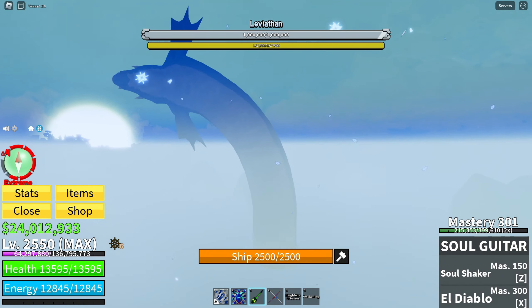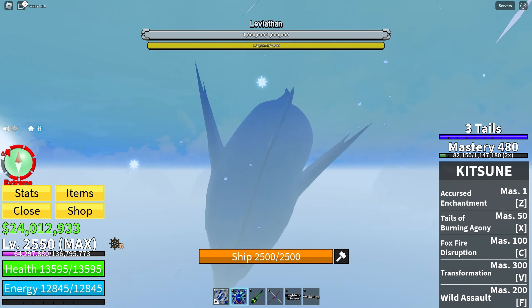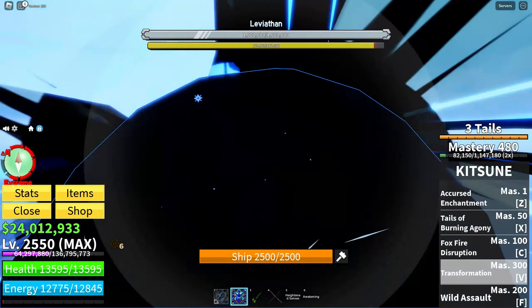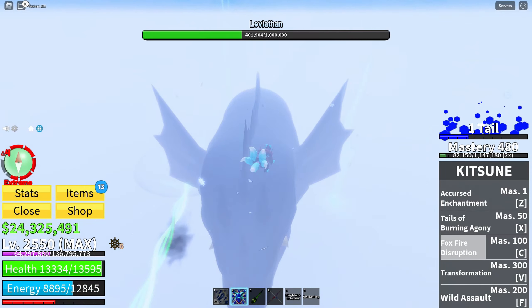The moment of truth. Keep your eyes peeled for the majestic Leviathan boss lurking in the depths. Once spotted, quickly send one of your brave crew members to the NPC on Frozen Island to summon this formidable beast.